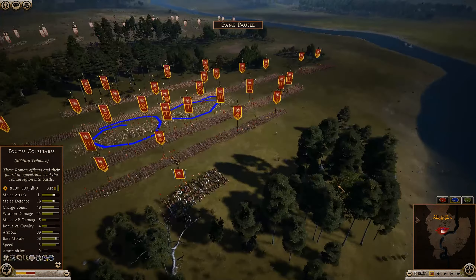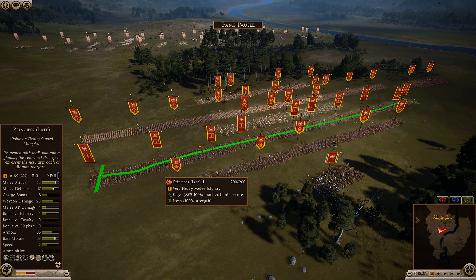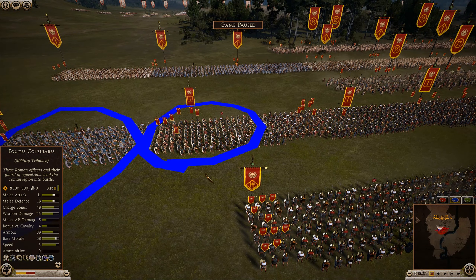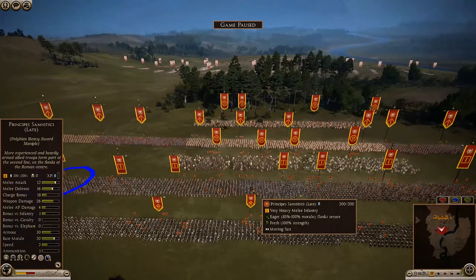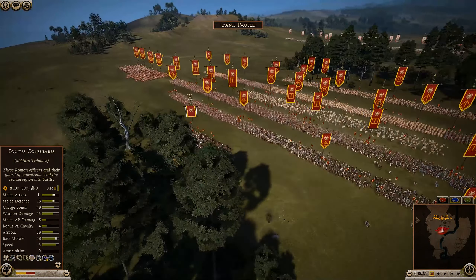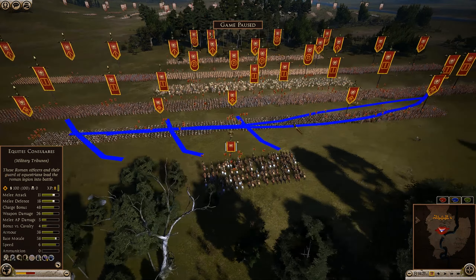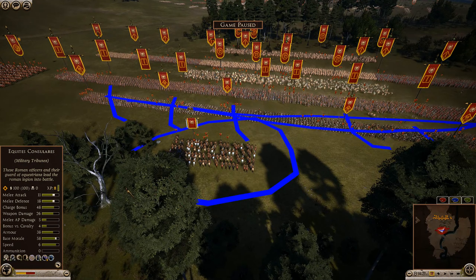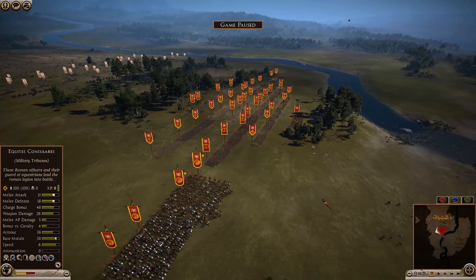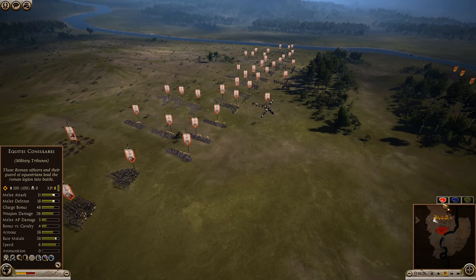Behind the Hastati, we have Slingers — two sets of Rhodian Mercenaries and two Balearics. They're going to be a pretty big deal for us. Then we have another line of melee troops, which is our Principes — same kind of deal as the Hastati, with Samnite units mixed in alongside regular Roman citizens, about half and half. In the rear, we have pure Triarii — all Roman citizen Triarii, five units of them. General Consul Varro is in the rear. Pretty typical Roman formation — very straightforward. I didn't try to do anything too tricky with this battle.